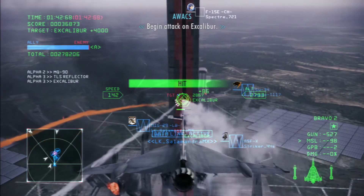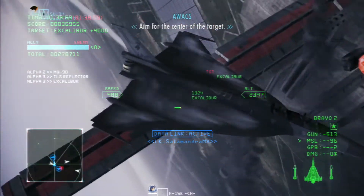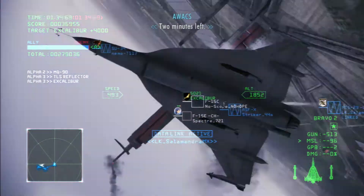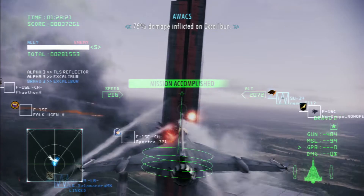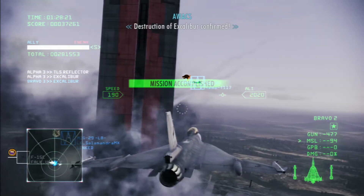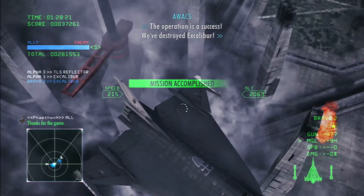Begin attack on Excalibur. Let's finish this. Aim for the center of the target. Two minutes left. 50% damage inflicted on Excalibur — we're halfway there. 75% damage inflicted on Excalibur. Destruction of Excalibur confirmed. The operation is a success.